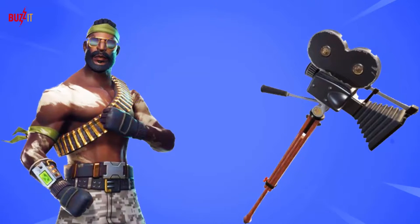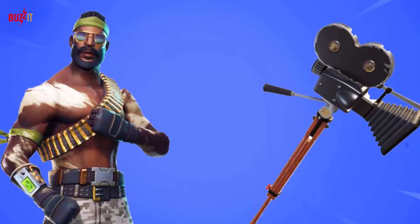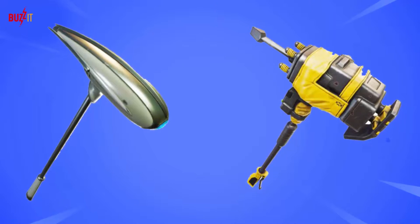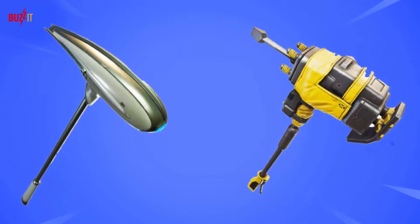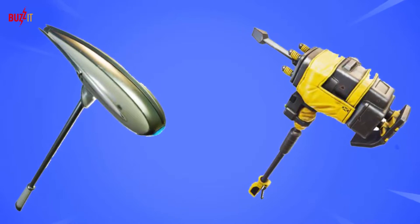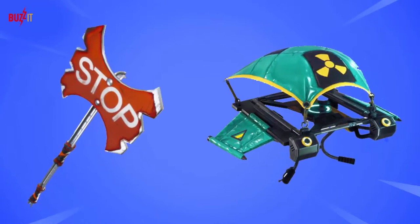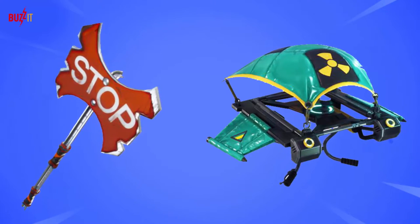Mr. T meets Rambo for the skin on the left — another in a long line of soldier additions to this game. There's also a movie pickaxe fitting the sub-theme of film this season. I believe that's the Velocity pickaxe on the left — I'm just going to call him that — and that appears to be a jackhammer axe on the right, perhaps lining up with Tilted Towers and other areas being rebuilt after the meteor hits. Tilted is literally rebuilding as of today, go check out the crater. I love that post-apocalyptic stop sign axe — definitely my favorite axe of the bunch here.